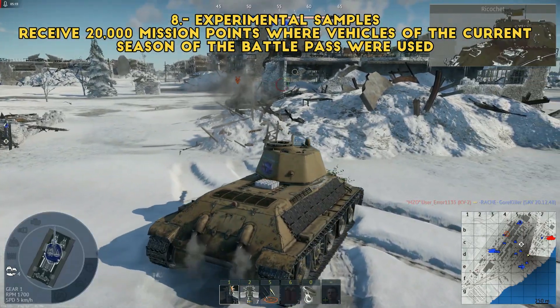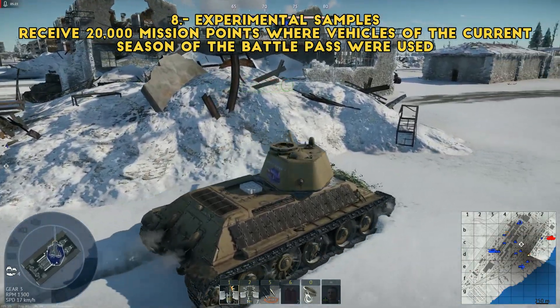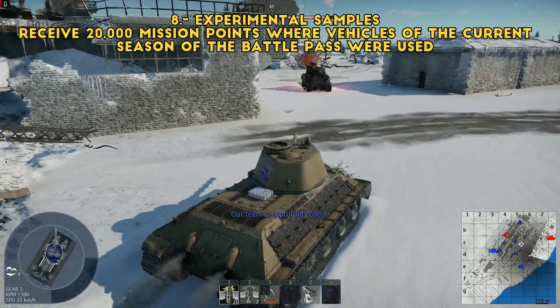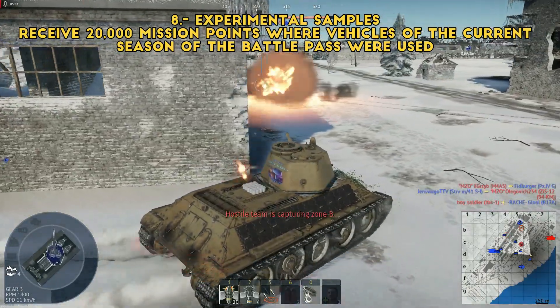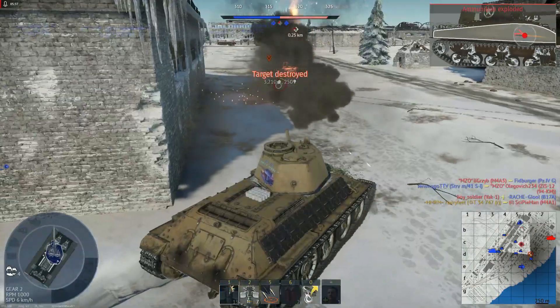'Experimental Samples': 20,000 points in a battle pass vehicle. If you want to sell both vehicles, just take the boat — 20,000 points in a fast boat, just rush caps, it won't be hard. Otherwise I'm going to use the plane because I'm keeping it. The plane is nice.